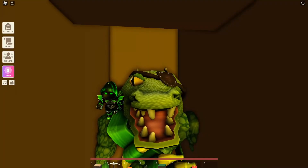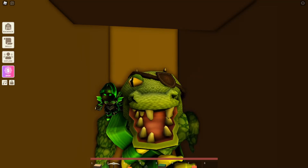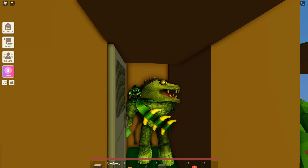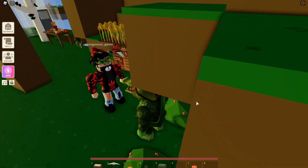Okay guys, so we're at Swifty Pumpkin's island. Let's say hello. What's up Swifty Pumpkin? Hello there, Crocodile — or Crocco. Hi.